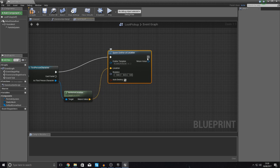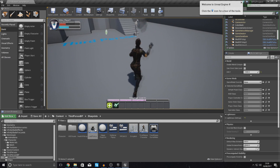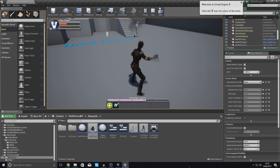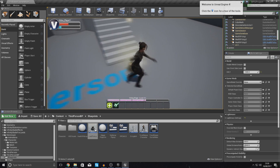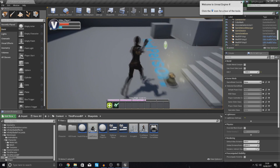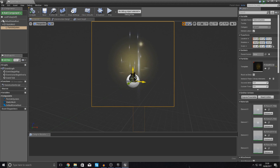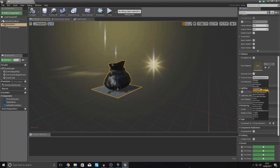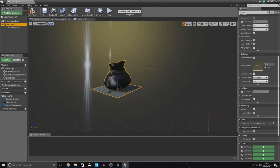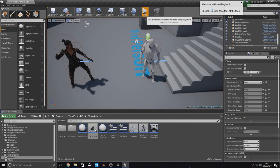For the emitter, select the loot pickup particle. For the location, from the Third Person Character reference use Get Actor Location and hook that into the location pin. After this, tell it to Destroy Actor to get rid of the bag. Compile, press play, and test it. Shooting the AI and then walking to pick up the bag — at the moment it's not picking it up. The reason is there's no overlap event being generated because there's essentially no collision on the mesh. Open the Loot Pickup, go to viewport, select the static mesh, scroll down to Collision Presets and set it to Overlap All.